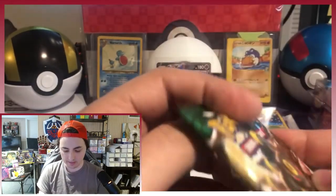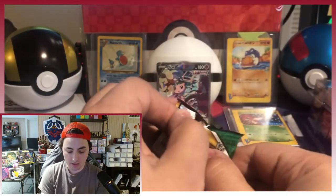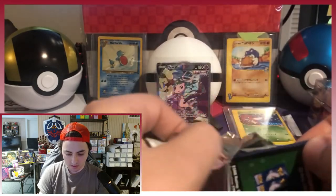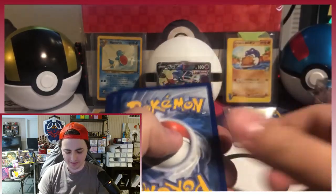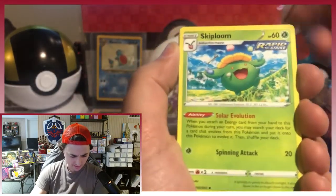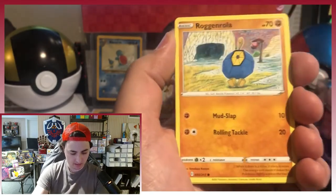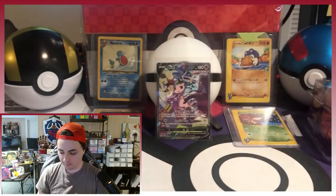Now let's open the Evolving Skies. Like I said, these have skyrocketed in value because of the Eeveelutions. There's that Umbreon card that is just — it's worth almost $400 now. It's insane how people go for Eeveelution cards. Umbreon is probably my favorite Eeveelution — I think it might be almost everyone's favorite. It's just such a cool design. Psychic Energy, Skiploom, Elemental Badge, Spirit Mask, Psyduck, Rufflet, Drowzee, Flabébé, Roggenrola, Gordie reverse holo, and Ampharos. I can't tell you how many Ampharos I've pulled.